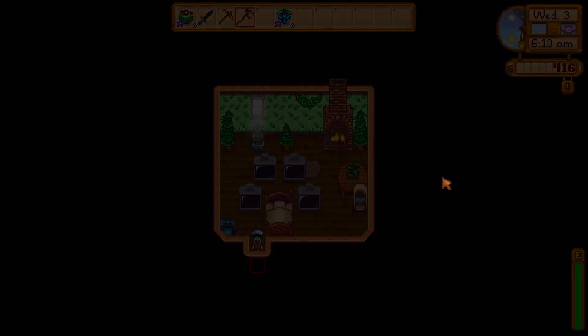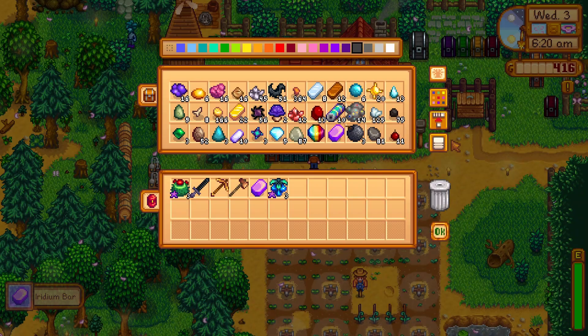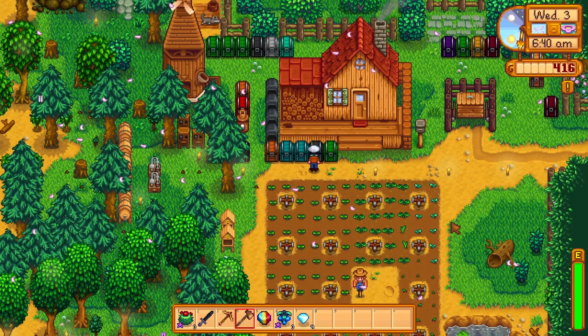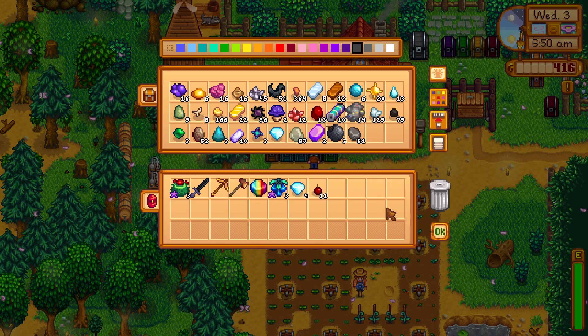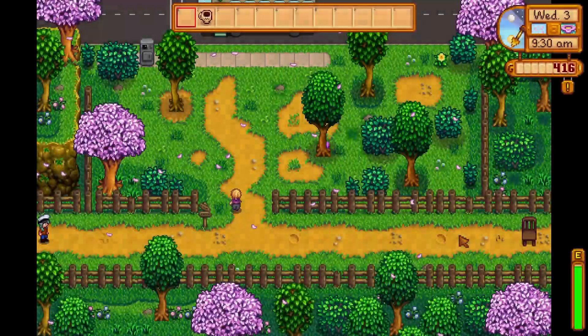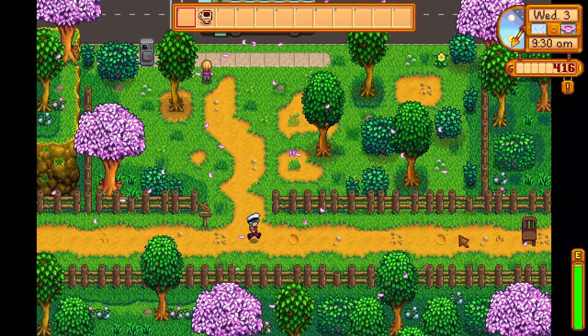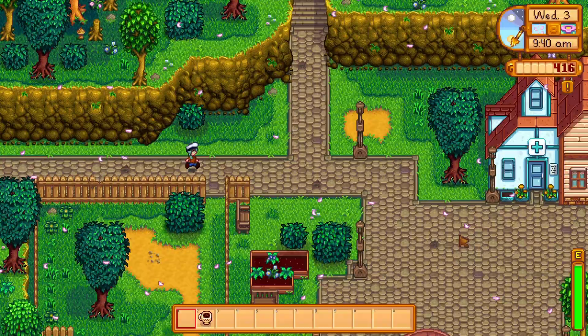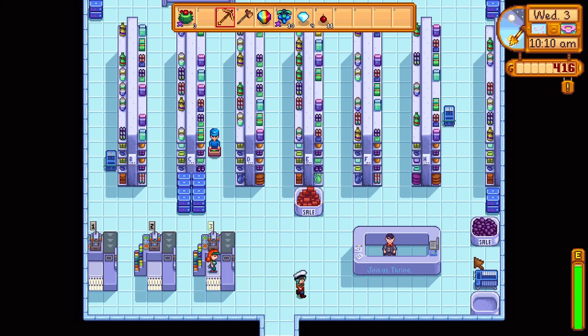It's a star drop day, maybe I'll run to the desert again — I'll have to sell a triple shot espresso to Pierre though. So that's two iridium bars. I'll take some of my diamonds to trade in for spicy eel, and this time I'm gonna take my bombs. One triple shot espresso almost buys me a full ticket to the bus. I can't go today because Pierre isn't open, so I can't sell him my triple shot espresso. They don't want to buy it from me at Joja either.